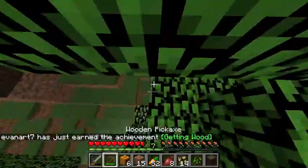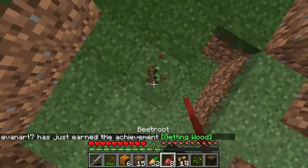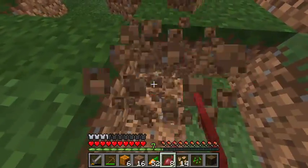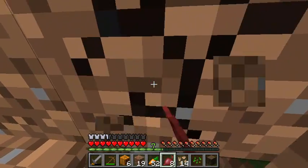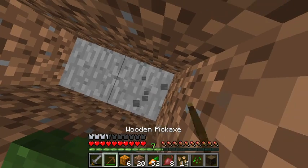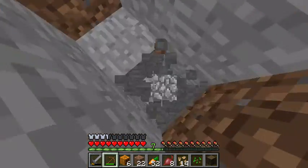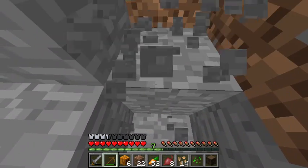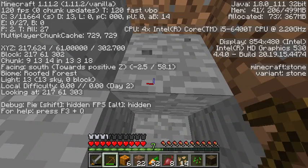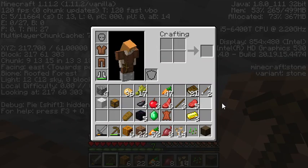That's all the armor I have. I really don't want to go anywhere else except mining, so I guess I'll just make my own mine shaft. Not going to dig straight down — this is my favorite tactic. It's this bridge strategy. I'm going to turn on F3 to see.